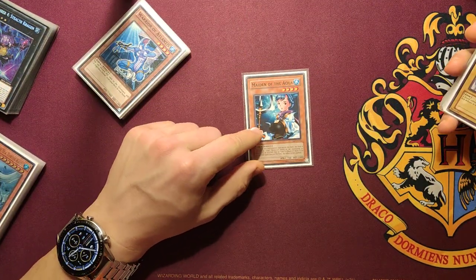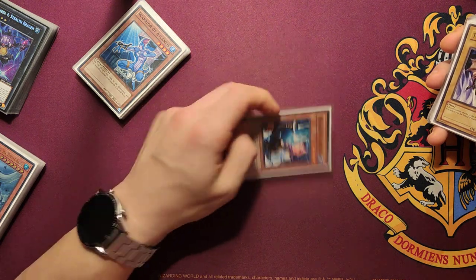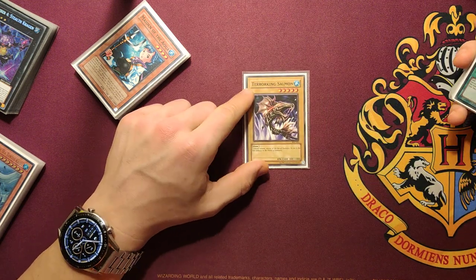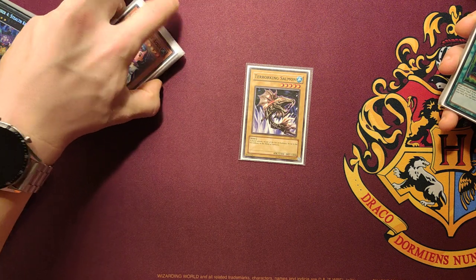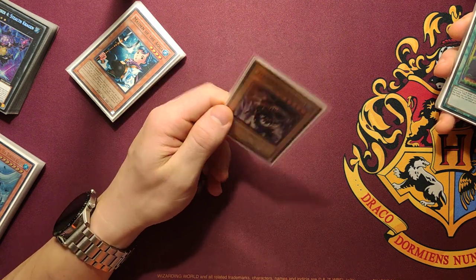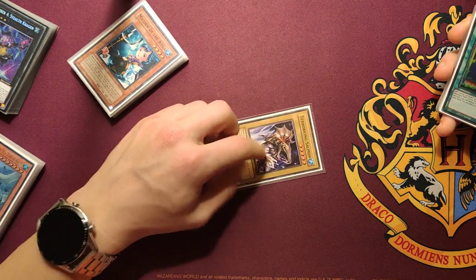Now Maiden of the Aqua — this is an ancient card. It acts as Umi while on the field when you control no other field spell, so it keeps your monster, spell, and trap effects alive. It's also a 2000 DEF monster, so your opponent won't out it easily. Now Cherokee Xalmon is the only normal water monster we play — it's level 5, so if you control Legendary Ocean you can normal summon it without a tribute. It's a good one-off.